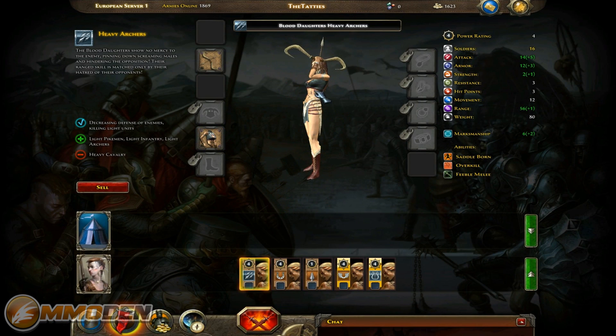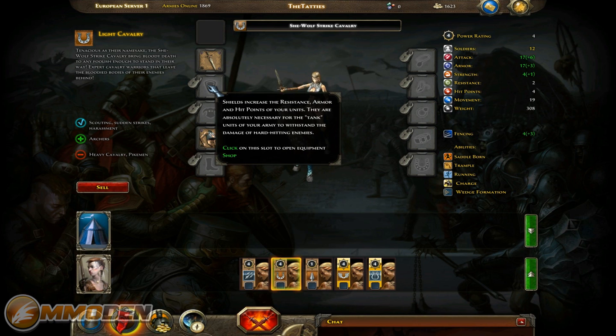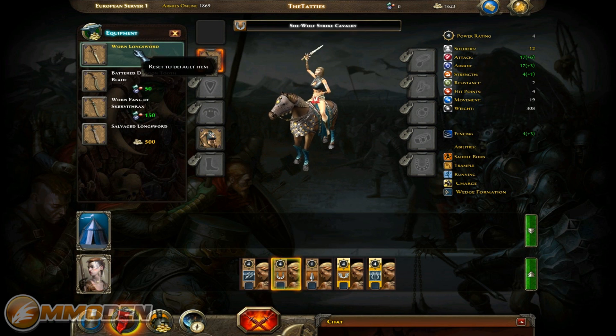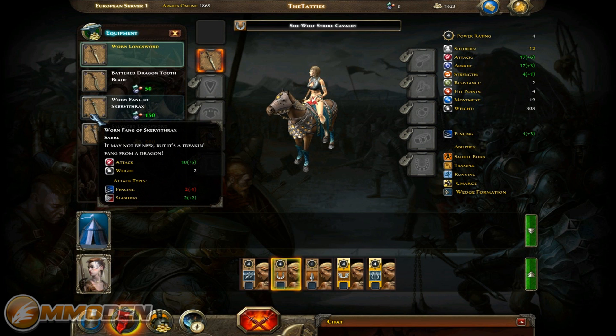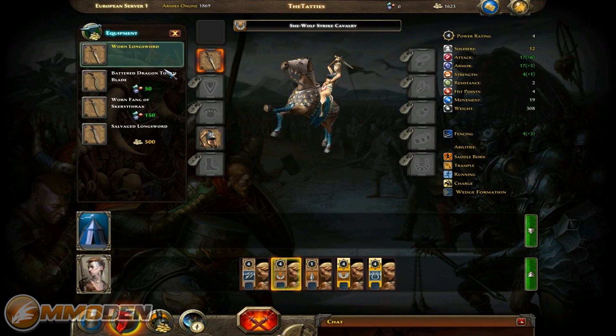You actually have the ability to go in and look at individual units and customize those units. A lot of this stuff is locked right now but will open up once I've leveled up high enough to access the different arms and armor available. We can adjust the weapon for this unit. Looking over them, you can see the default, the battered dragon tooth blade saber with its stats, and also this worn fang of Skirthithrax. I can click on that and it will adjust all my statistics so I can see what it's going to do.